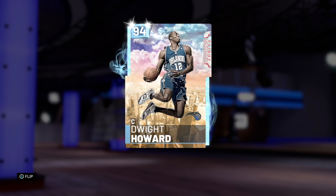Hey, what's up guys? Henry the Blazian here, and as you can see in front of you today, we've got Diamond 94 overall Flight School Dwight Howard. What's convenient about me doing a gameplay on him today is we not only just finished November but started December, the 12th month. So we got to celebrate it by using jersey number 12, being Diamond Dwight Howard.